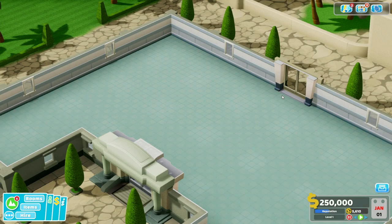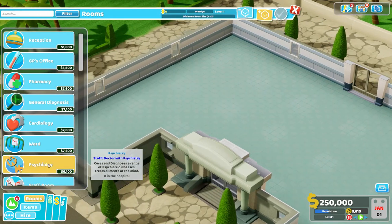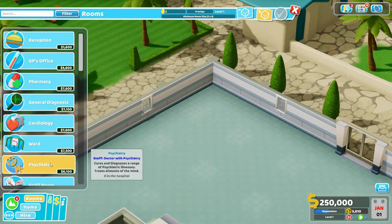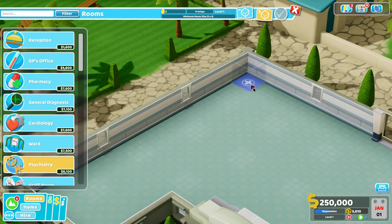Hello YouTube! I am Pinstar and this is Two Point Hospital Strategy and Tactics Quick Tip! Today we are going to tackle the Psych Ward. The Psychiatry room is unlocked fairly early — you need to start dealing with psychiatric illnesses as early as the second or third level of the campaign, and it is something you'll want in your hospital.